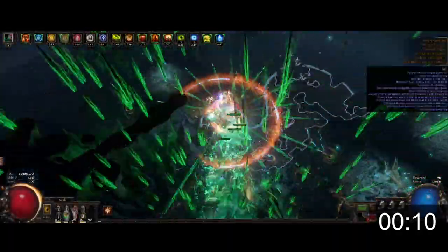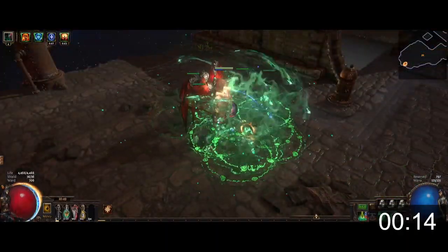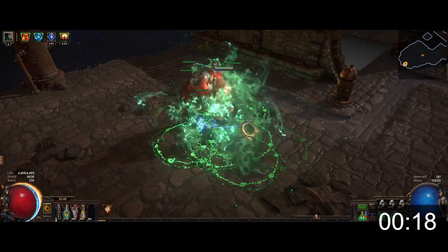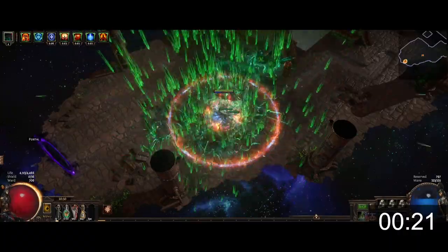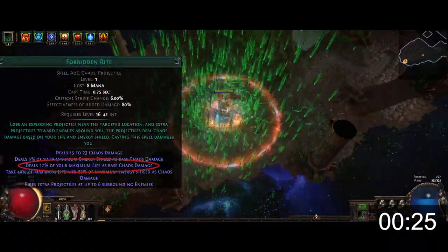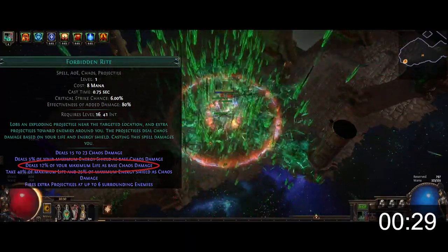The loop is created with a low level cast-on-damage-taken setup that spawns super low duration skeletons, which thanks to Heartbound Loop damages you when they expire, thus proccing the cast-on-damage-taken setup once again along with other higher level cast-on-damage-takens attached to your damaging spells. Forbidden Rite can also be used in a cast-on-damage-taken setup to meet the damage taken requirements for a high level cast-on-damage-taken.